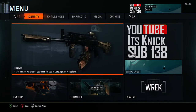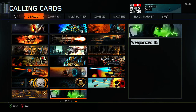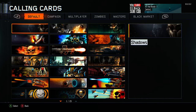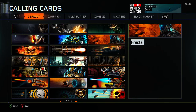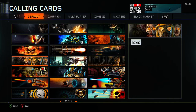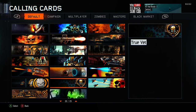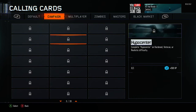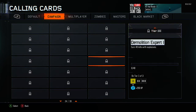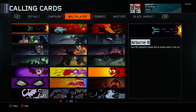Let's go into calling cards. So these are just the default calling cards. If you guys haven't seen it or don't have the game, you can choose any one of these default calling cards. I have Job Jail the Whale as my calling card. Campaign — I haven't done that yet. Put in the comments if you guys want to see a campaign walkthrough. For multiplayer I have Airborne.